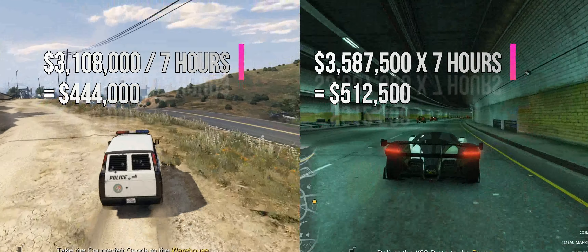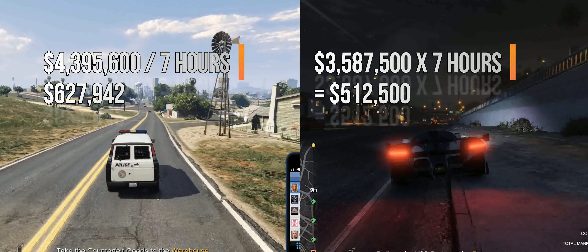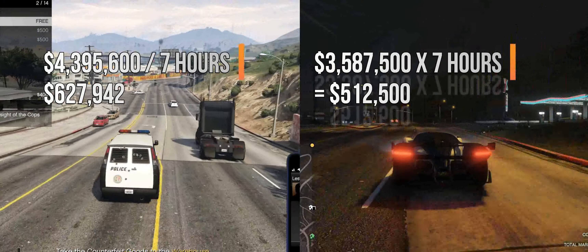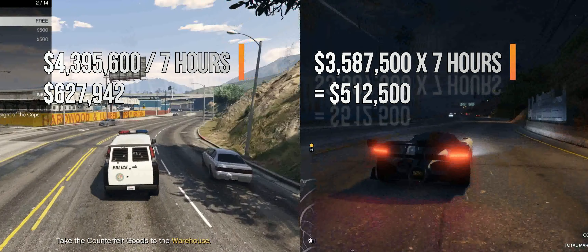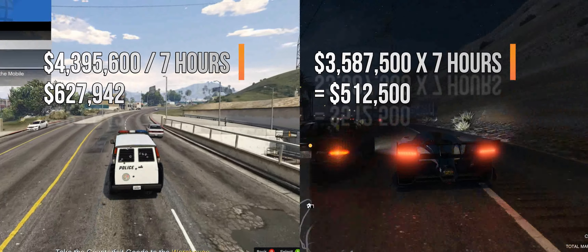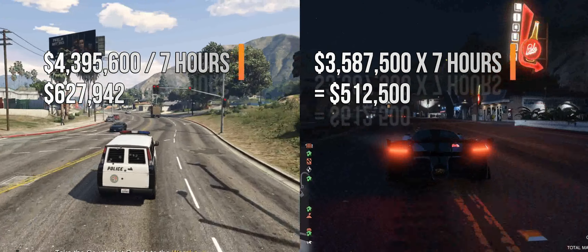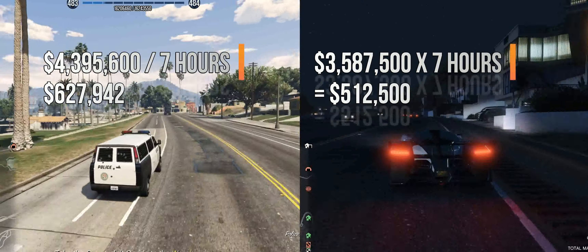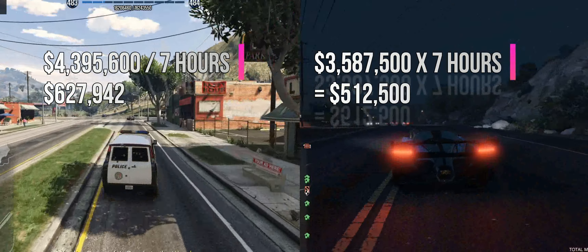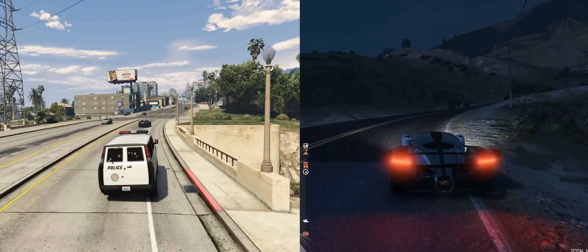If we're playing in a public lobby, this is where it all changes. Import/export still makes the same amount since there's no player bonus attached to it — still five hundred and twelve thousand dollars every single hour, but now you're playing with other players and there's added risk. However, with two large warehouses of 111 crates each, you make four million three hundred and ninety-five thousand dollars — a massive six hundred and twenty-seven thousand dollars per hour, because you get a 29% bonus from having 29 other players in the session on top of what you would have already earned. Note that this isn't using any other businesses — no MC businesses, no bunker — just these businesses alone.